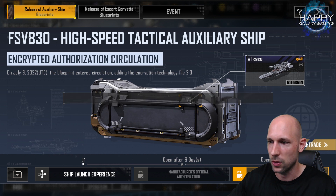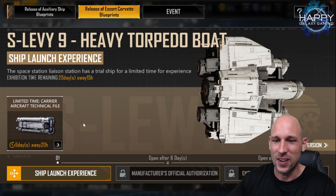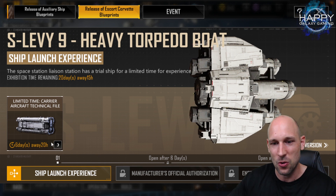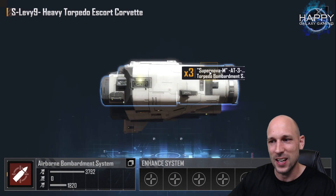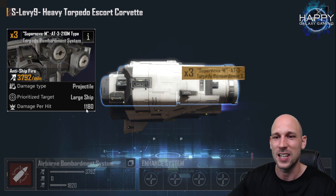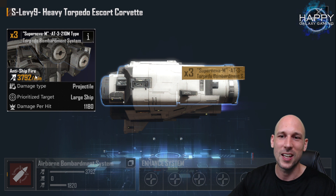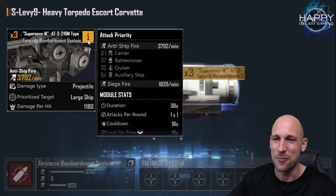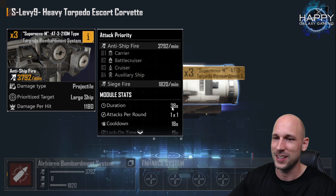We also got the corvette, and I was very curious. When we go to the tech files we can already see this corvette — and damn, this is a really hard-hitting torpedo system. 1180 damage per hit and we have three torpedo launchers installed, so that's 3792 damage per minute. We only shoot around one time per minute — there's a duration of 38 seconds and a cooldown of 18 seconds, so this thing fires every 56 seconds.